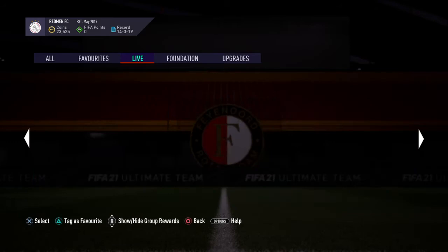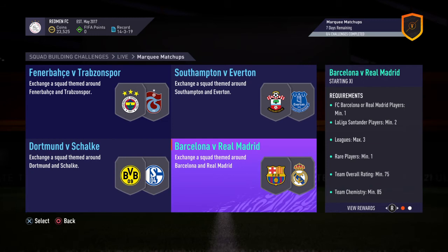The marquee matchup is quite new, and only a premium gold players pack caught my eye. Barca vs Real Madrid — there's a prime election players pack for that one. El Clasico this weekend: one or more Barca or Real Madrid players, one or more La Liga players, maximum three leagues, rare players one or more, team overall rating 75, and chemistry 85. Not bad.